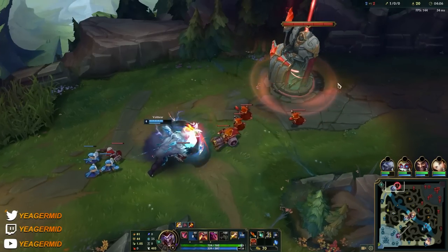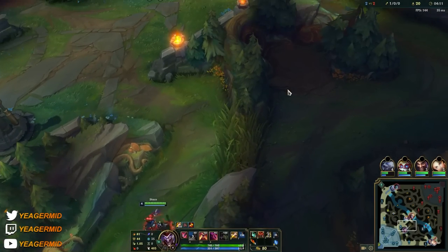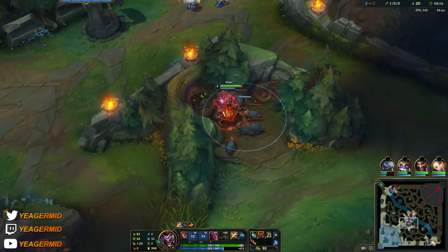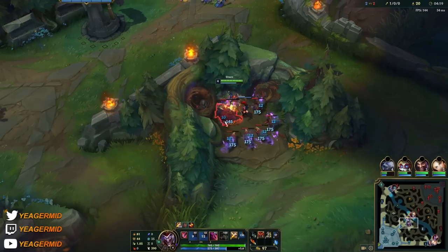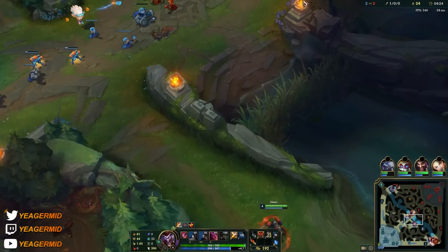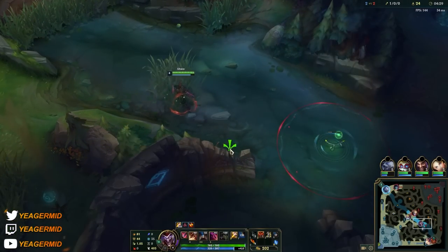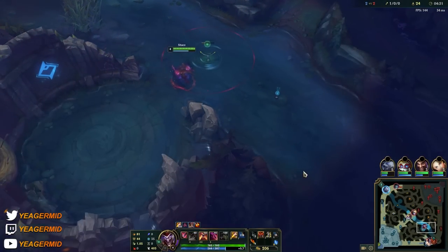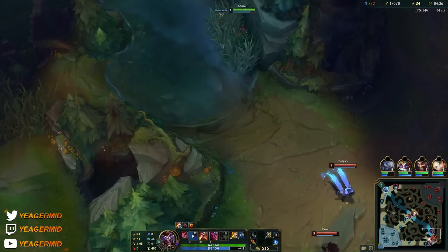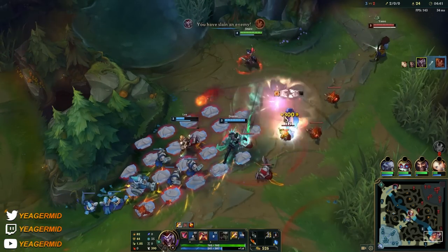Your Q benefits from Backstab, your E benefits from it, and your auto attack too. It's really important not only for clearing but also for when you want to gank — always come in from behind. For the skill sequence, you max out your E, but you always want to start by putting three points into your W first so it deals enough damage to consistently clear jungle camps.